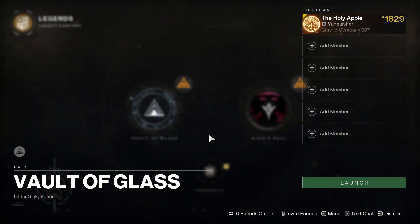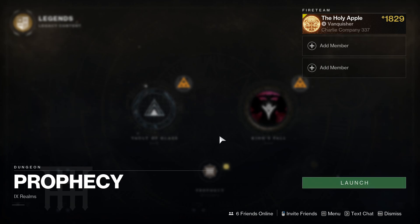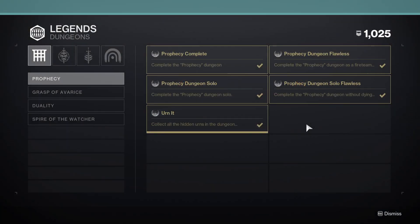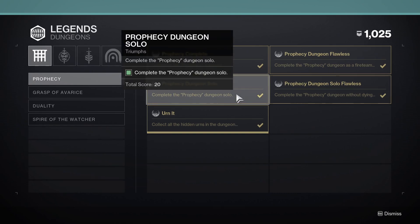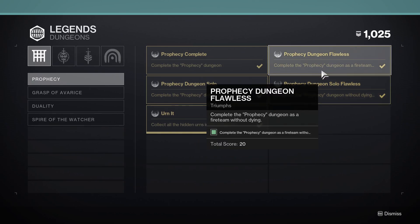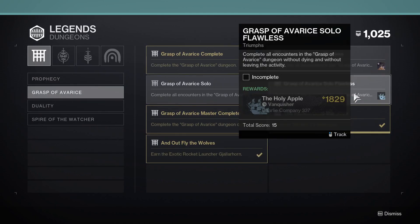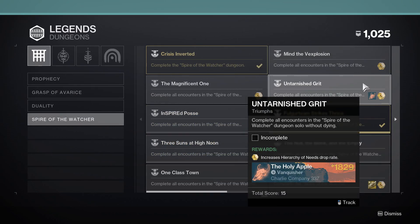If you can't get a fireteam of six together, there are also dungeons — Prophecy Dungeon is in the Legends tab, but there are other dungeons scattered around too. This only requires a fireteam of three, but you can also try it solo. Every dungeon can be beaten solo and there are triumphs for doing so. If you beat Prophecy solo you complete a triumph, and if you manage to beat it solo without dying you unlock the solo flawless triumph, which comes with unique emblems.